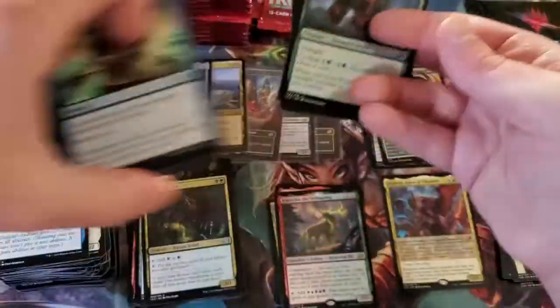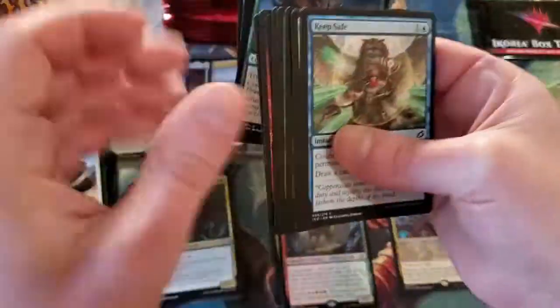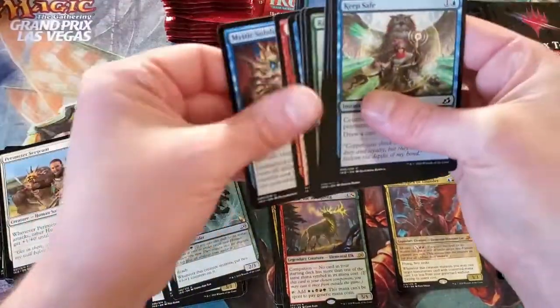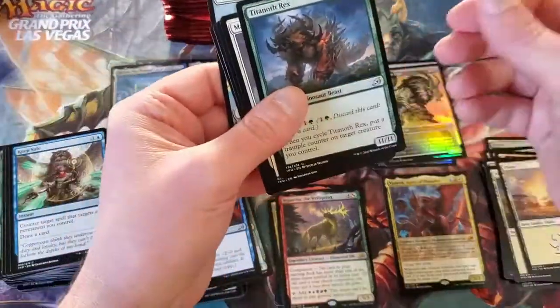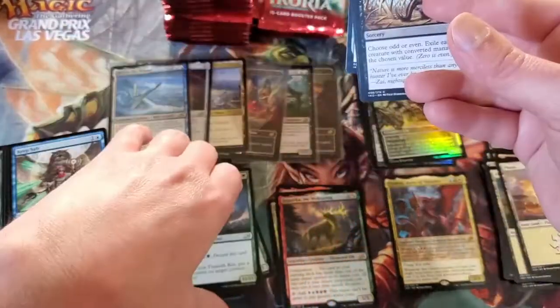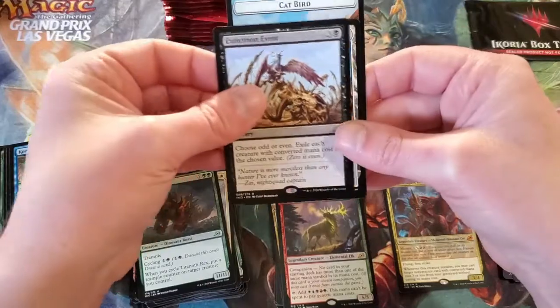Fire Prophecy — good card. Extinction Event — that's our second one of those. Double hit on the Extinction Event.